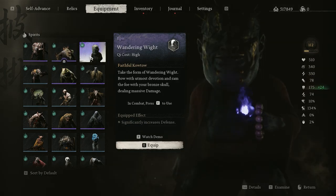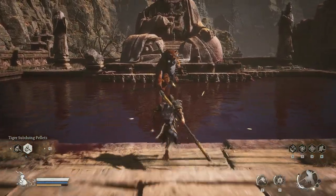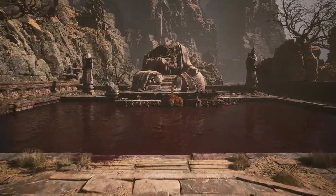Wondering is also a good choice. However, during practice I tend to miss attacking Tiger Vanguard because he moves very fast. Precision is very important so that you don't miss attacking him. Another tip I can share is that you can actually do a charged attack before entering the arena to fight Tiger Vanguard.